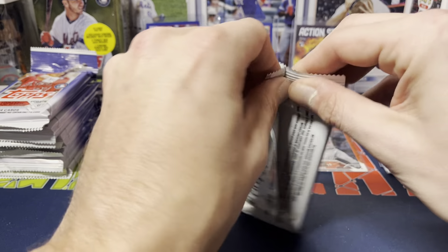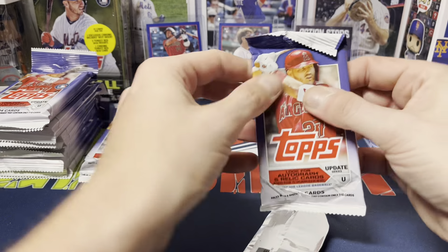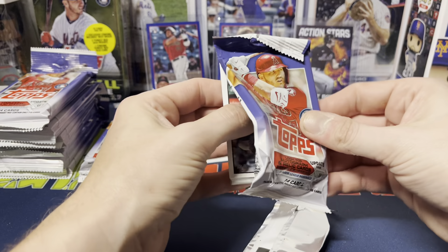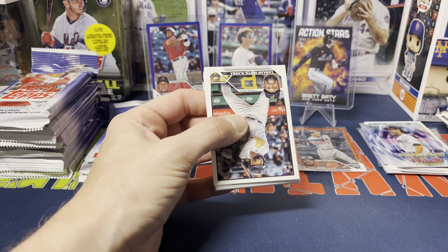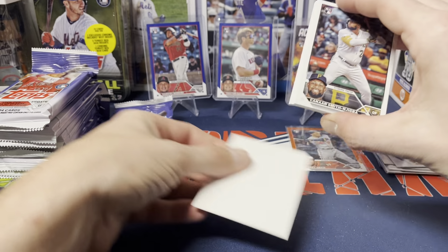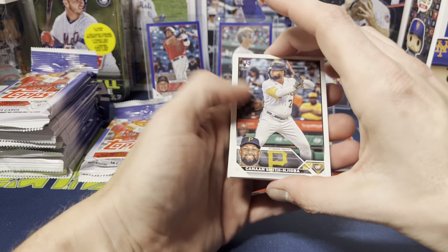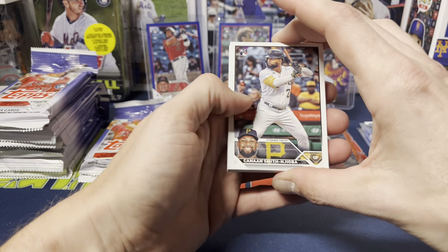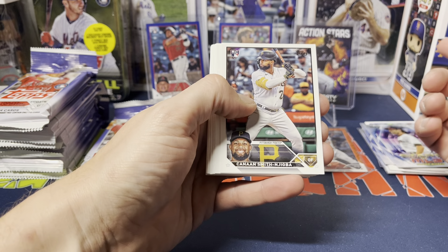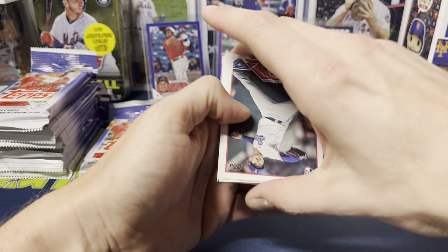I'm very happy with the two blue parallels we've gotten so far. Moreno might be the best true rookie out of this box player-wise. We got Pereza and Rodriguez — two great pitchers, but pitchers usually don't hold too much value. Then Cole Ragans, Matt Barnes, Riley Adams, Diaz. Ryes all-star and Shane Bieber stars of MLB.